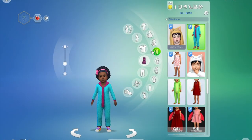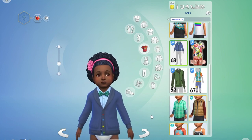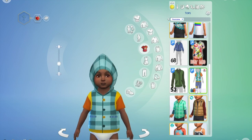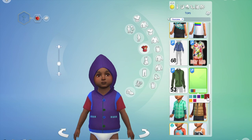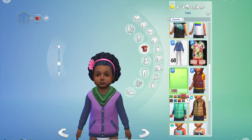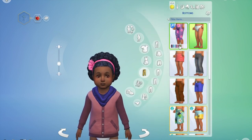Moving from full outfit wear to tops, it looks like we have a couple different options. We have number 68, which is this cute little bowtie cardigan that we also had for children — super cute on toddlers. Then we have this cute hooded one with a plaid pattern and some plain swatches as well, which is super adorable. And then this one, which was originally for adult males, might actually be my favorite on the toddlers. Moving on to bottoms, I don't think we had any extra bottom content for toddlers, at least not yet.